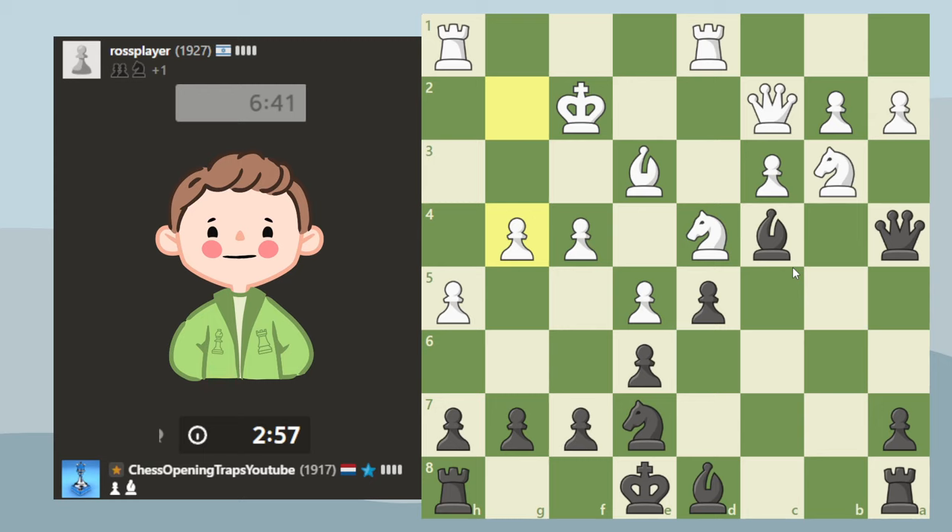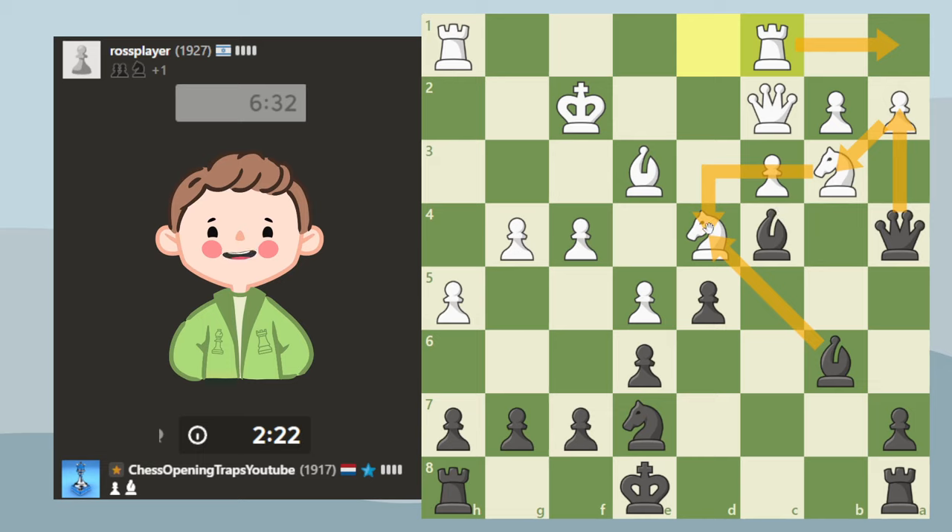He goes for that. Can I win a pawn? Let's say he takes with the bishop — I go here, he can bring his rook in but then that knight would be hanging. If he takes with the knight, I at least have this to go for the queen trade, although this knight can come back of course. That doesn't really win a pawn.